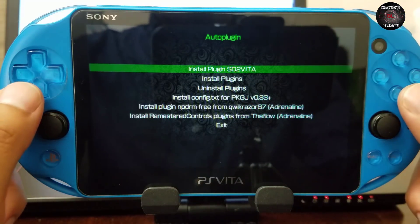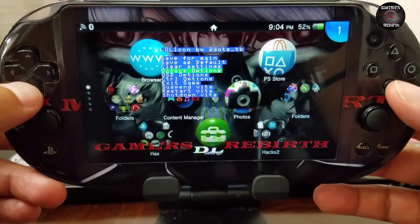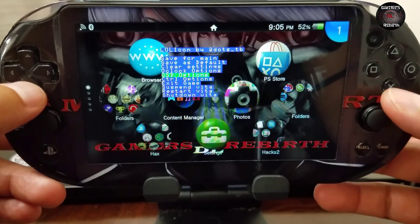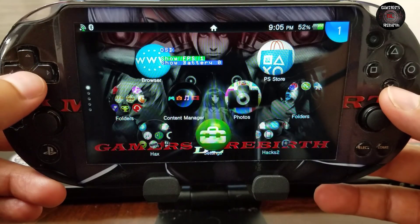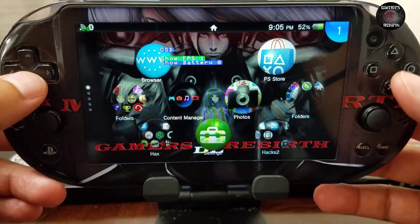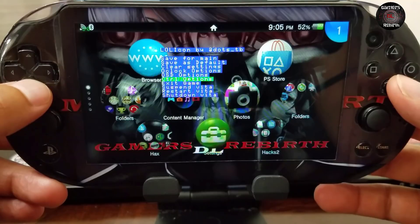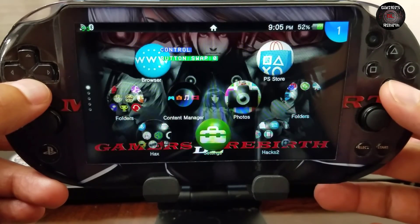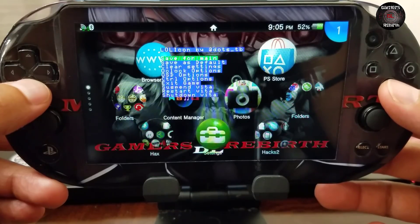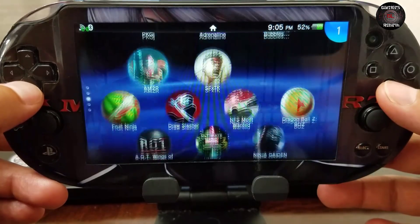To enable the menu, press Select and Up. You can go to the OSD options and select with X or Circle depending on your PlayStation Vita. My frame counter is now in the top-left corner. Under control options you can swap the buttons from X to Circle. You can enable it in the Live Area, but I wanted to enable it in a game.